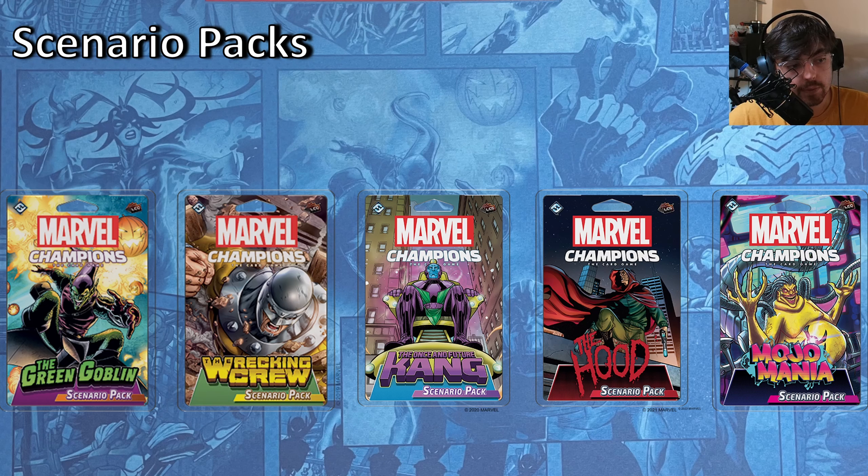The first scenario pack that came out was Green Goblin. This scenario pack is fantastic — it really feels like you're fighting the Green Goblin. It comes with two scenarios, not just one. One is called Risky Business, where you're dealing more with Norman Osborn, and the other is classic Green Goblin stuff. Especially if you're going to get a lot of Spider characters, I would recommend this scenario pack. It's a great way to supplement the core box as well.